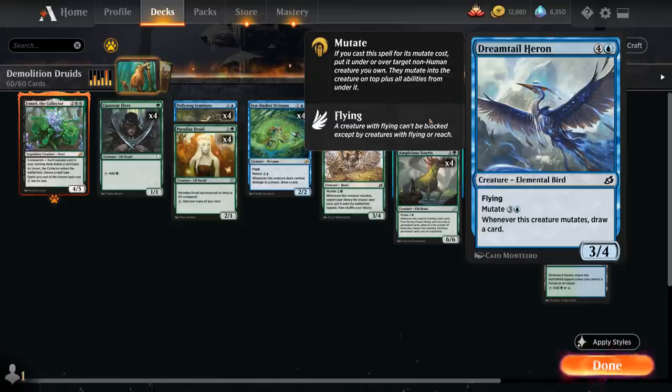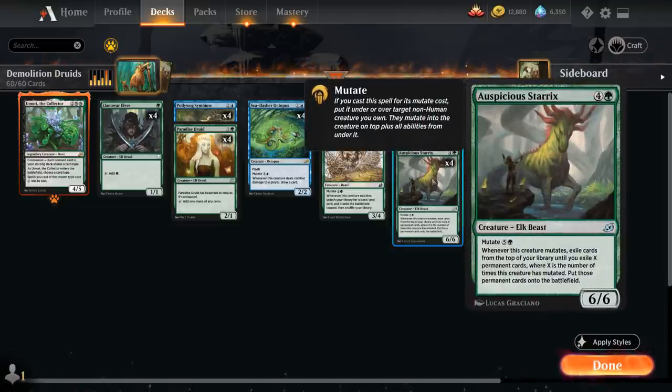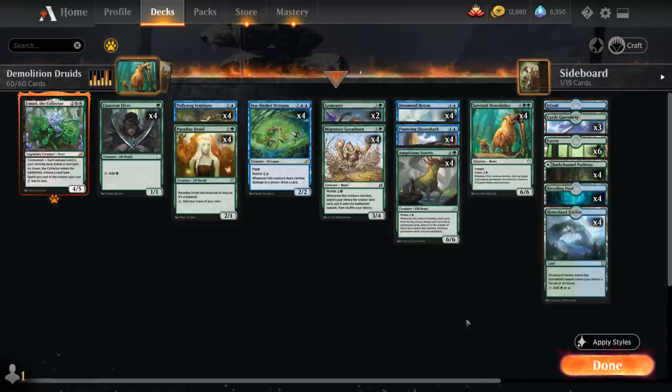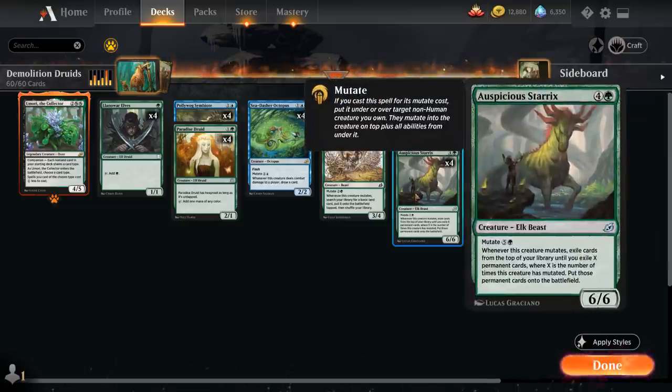We've got the full set of Pouncing Shore Shark as well as the full set of Auspicious Starrix, which mutates for five and a green — which is why having three copies of Castle Garenbrig in the mana base is so useful, since it makes it easier to mutate Starrix. Whenever this creature mutates, exile cards from the top of your library until you exile X permanent cards, where X is the number of times this creature has mutated, and put those all onto the battlefield.